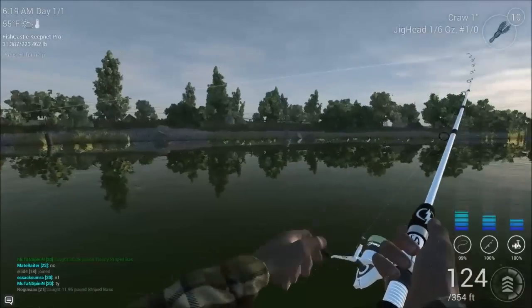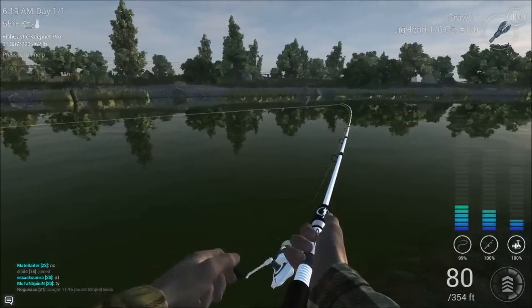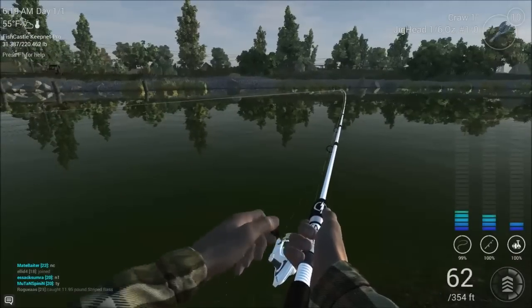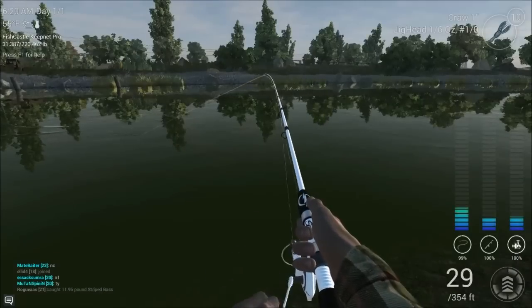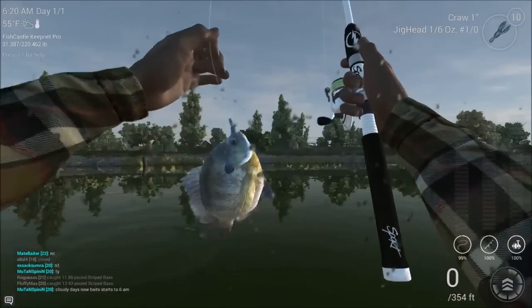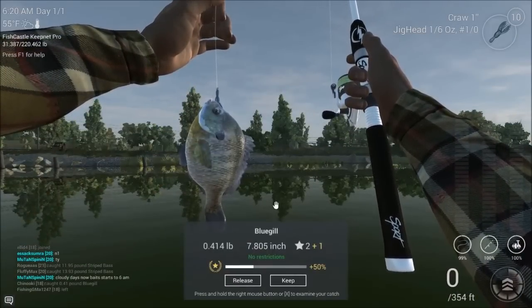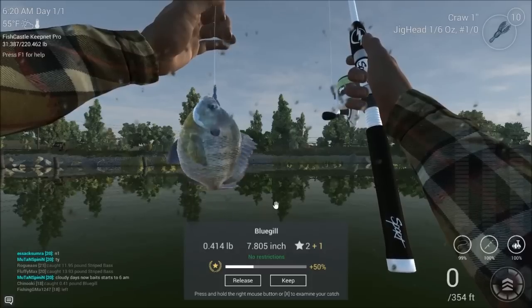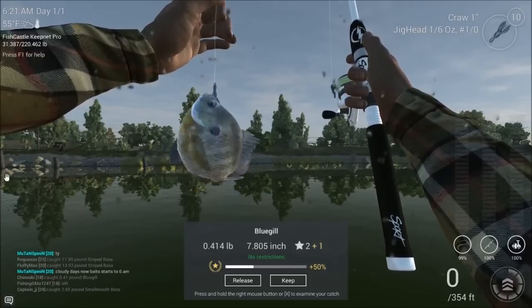Fish on with the craw — hell yeah! I was really hoping this bait would work out. Looks like we grabbed a bluegill. Caught a bluegill on the craw — that's pretty cool. It just showed you the panfish abilities here; you can definitely catch smaller fish on this setup too. I like that.